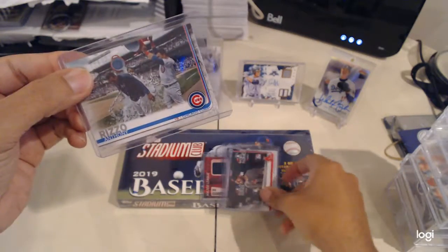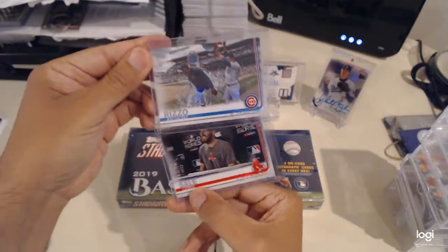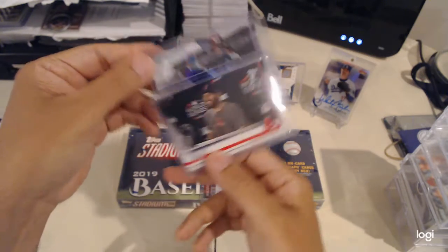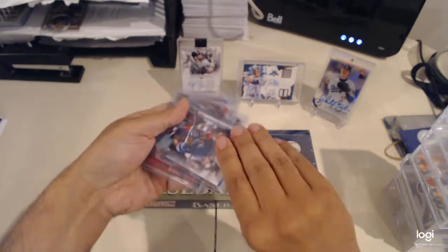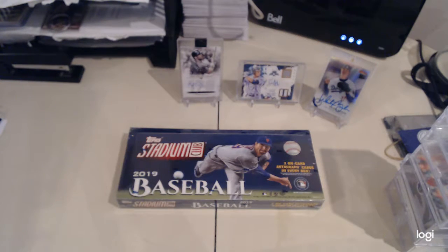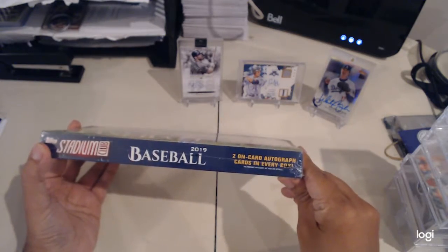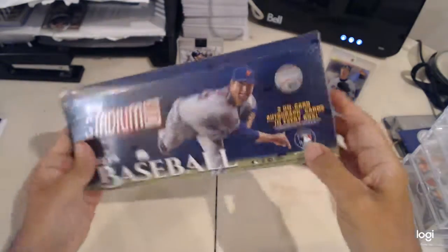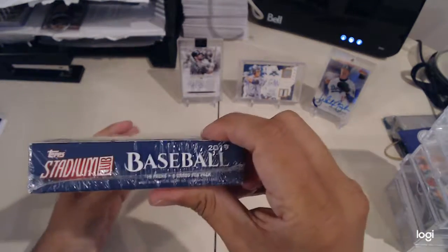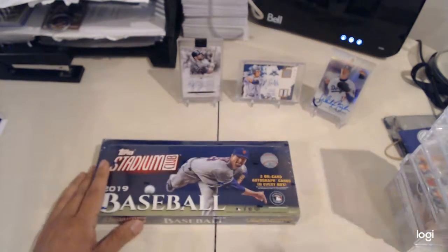A couple of things that I missed the first time around: this short print of Chris L press conference on the World Series, and a super short print of Anthony Rizzo Gatorade bat. So one short print and one super short print — pretty good. Anyway, let's get going with Topps Stadium Club — two autos per box and 18 packs, eight cards per pack.